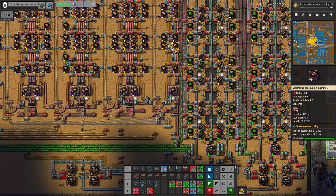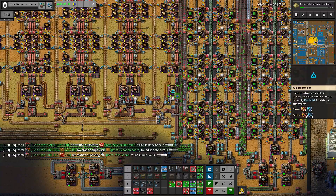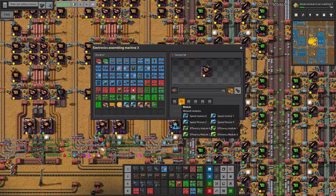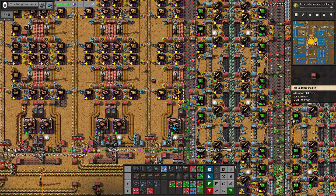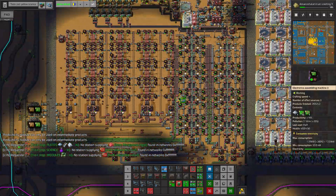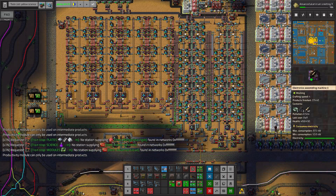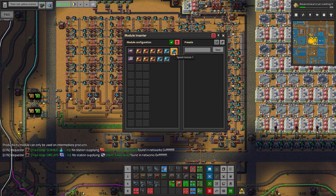Now I'd like to configure this thing - oh wait, module inserter, like that. How does this mod work? Let's say we want this machine and we want many of this with two speed modules, and for the other machine we want lots of these things with maybe two speed modules as well. Push apply changes - what does it mean? So now how would it work?